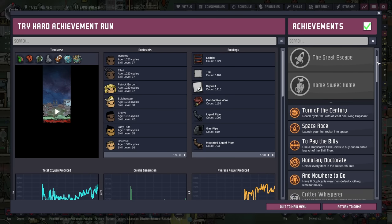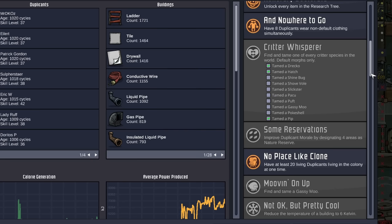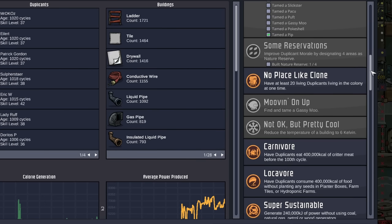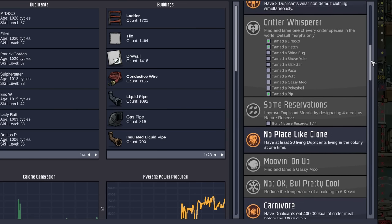That's it for the colony directives. For the rest of the achievements, we still have several. Critter Whisperer means we need to find and tame one of every critter species. Default Morphs Only — there are quite a few we haven't done, so that's going to have to be the subject of an entire episode on its own. Some Reservations requires improving Duplicant morale by designating four areas as a nature reserve — four nature reserves, a little needy. Moving On Up is finding and taming a gassy moo, so we'll knock that one out whenever we tackle Critter Whisperer.